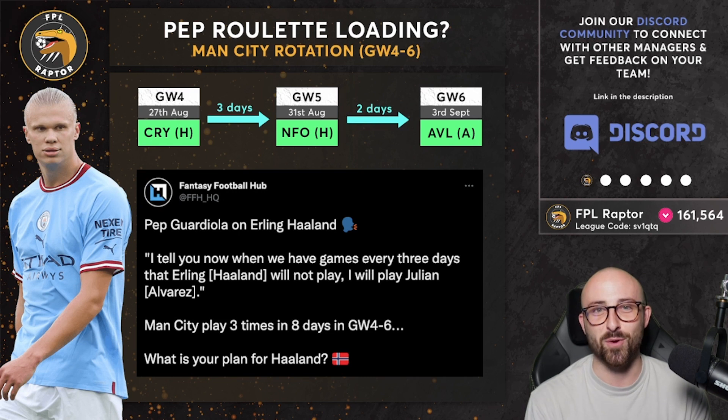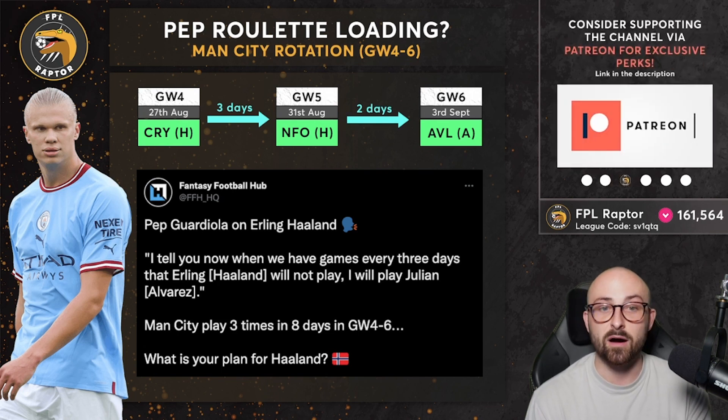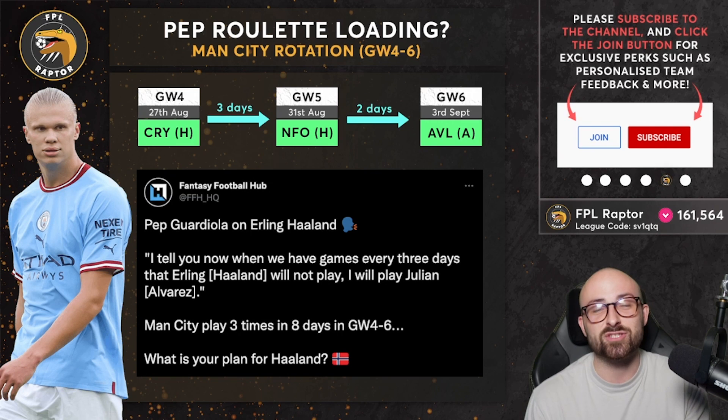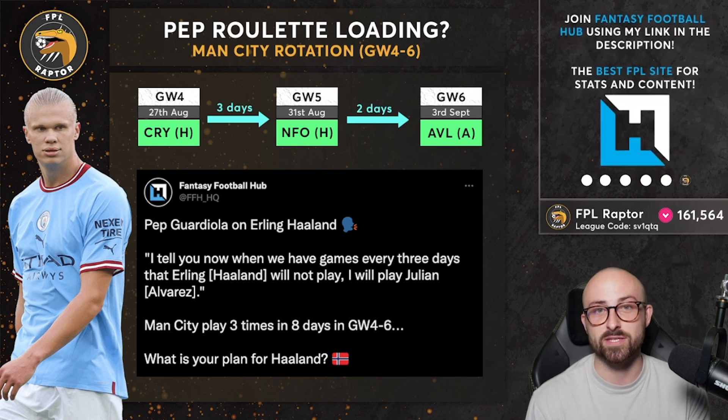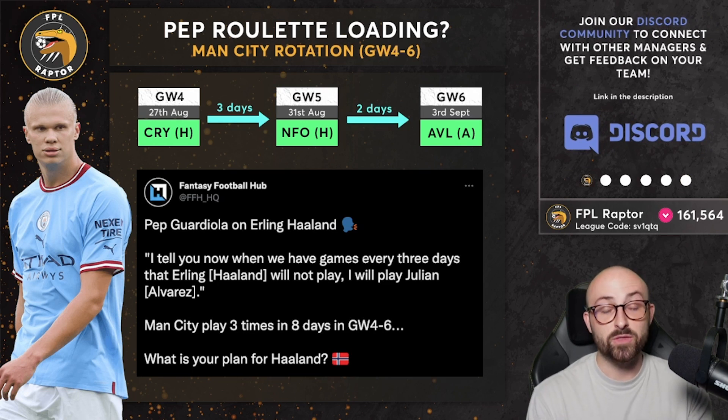If Haaland gets 70-80 minutes against Palace, 20 or 10 against Forest, and maybe 70-80 against Villa, I still think he might be worth keeping. The issue is we really wanted to captain him in game week five against Forest — it's a nice fixture, but we always knew it was a midweek fixture. I would not be surprised, and I personally believe, that Haaland will not start all three. The question then becomes: is it worth selling Haaland? If you're going to get roughly 150-160 minutes from Haaland across these three, could Harry Kane outscore him for 270 minutes versus Haaland for approximately 150?